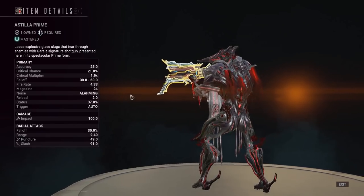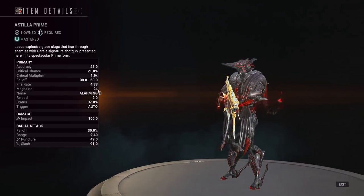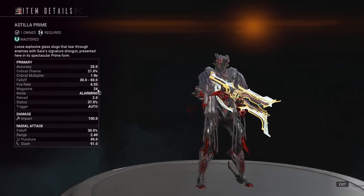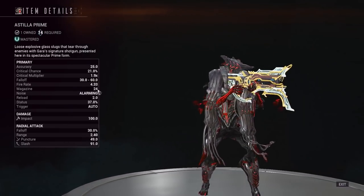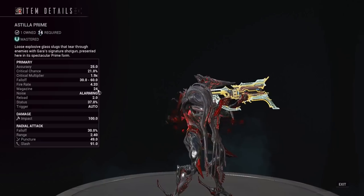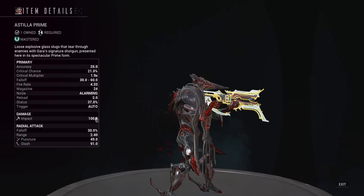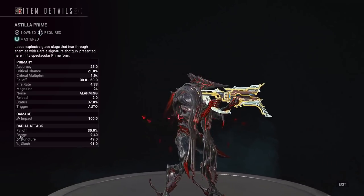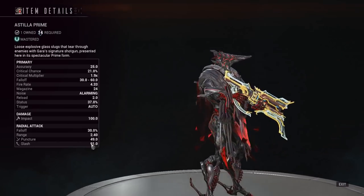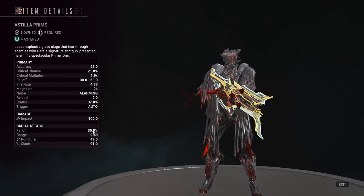It's a pretty slow reload, and since it's got 4.3 fire rate and a 24-round magazine, it feels like you're reloading a lot — which might be something you want to mod for to alleviate those reload and magazine issues. We've got 37% status chance, which is pretty good. The nice thing about this weapon is the direct impact has impact damage, and the explosion has puncture and slash — slash being higher weighted — with a 2.4-meter range and 30% damage fall-off.